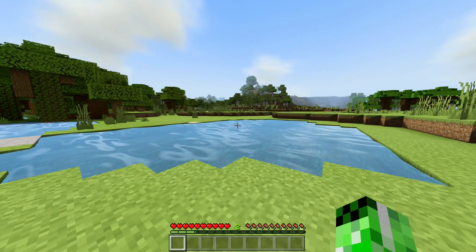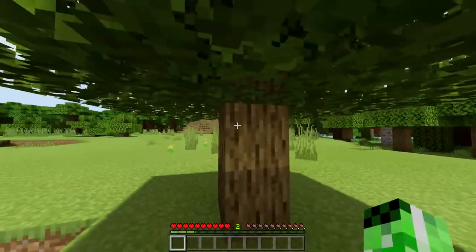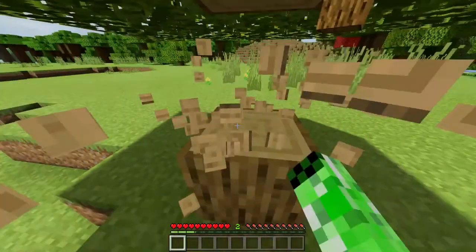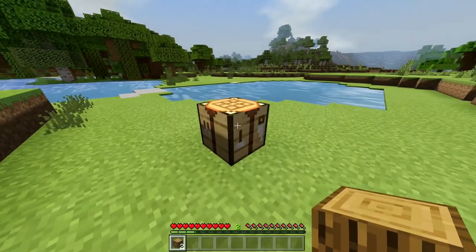Welcome back to the Minecraft Wiki. Today I'm going to show you how you can craft a wooden shovel. The first thing you want to do is head over to a tree — any type of tree will do — and start punching it in order to get some logs. Logs are very quick to get and also the most important part of this recipe.